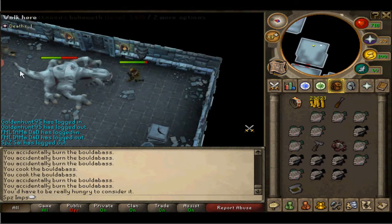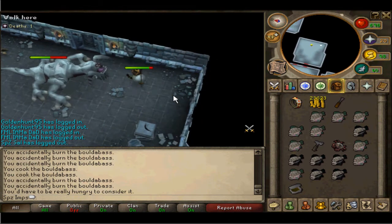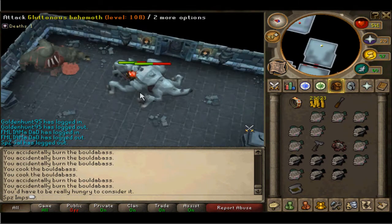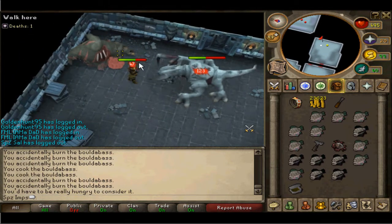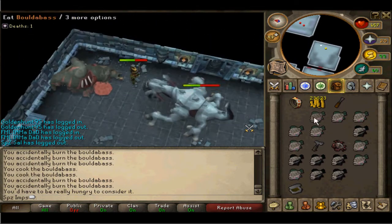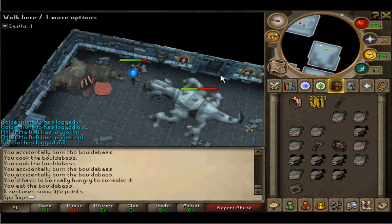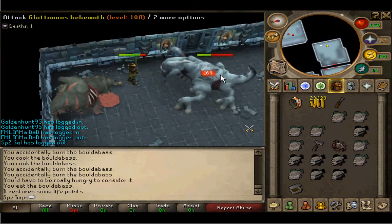Also, if there are more than two of you I recommend you use different attack styles as it is a bit more effective against his attacks. His attacks — he uses mage and melee, but I don't think you really need to use protection prayers as they don't hit that high, unless you're a low level.